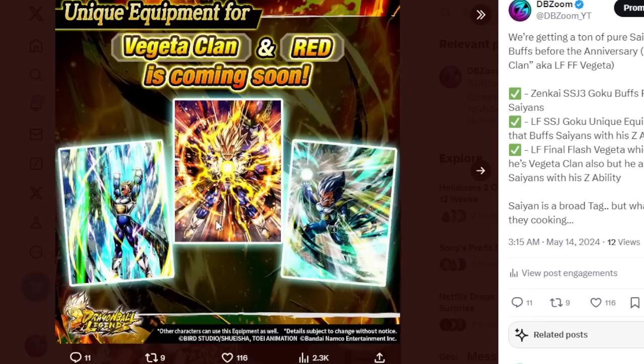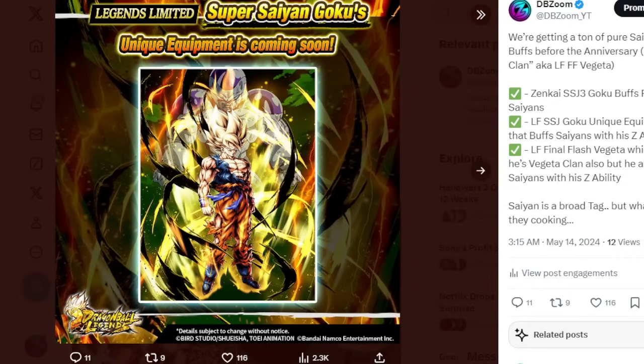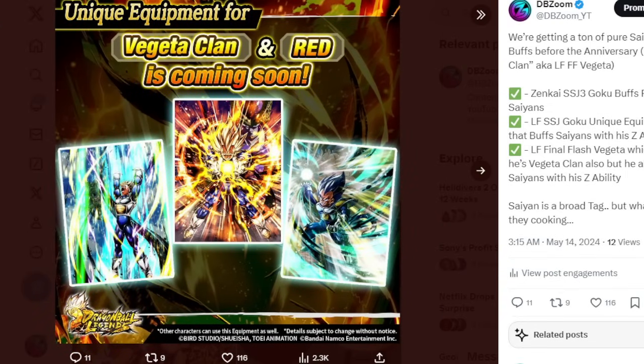I found this one quite funny. So of course we all got hinted — we all know we got hinted yesterday night. Two unique equipments, one of which we already knew was going to be the Super Saiyan Goku, which we'll get to in just a bit. But we also got a second equipment here which is specifically for Vegeta Clan and Red. I think this Vegeta Clan and Red — I'm doing quotations — is a facade, it's a fake out.